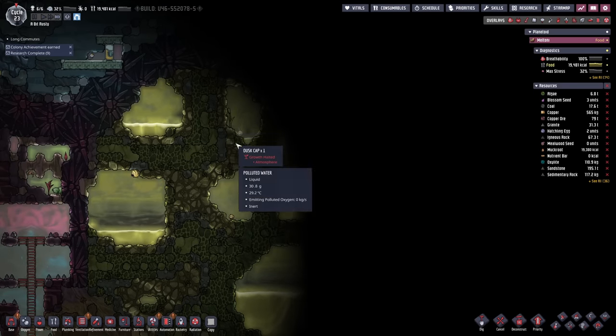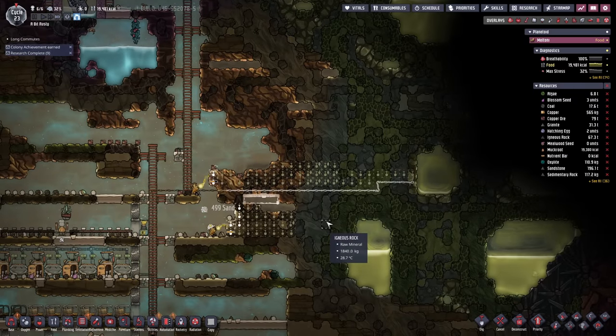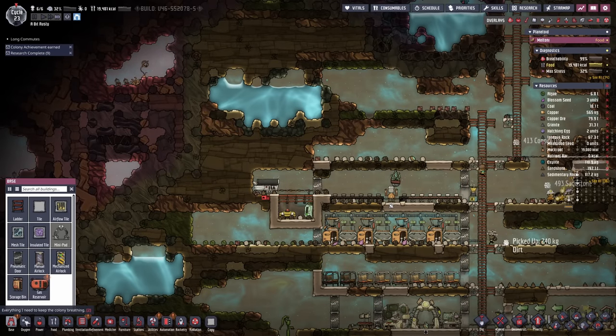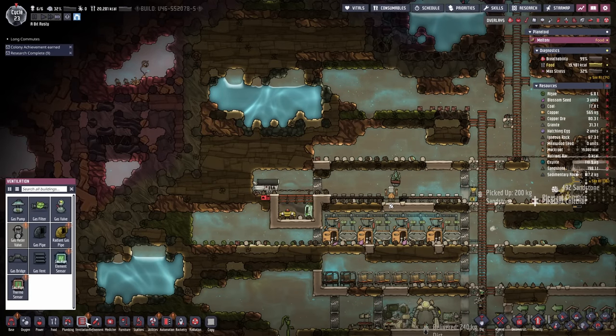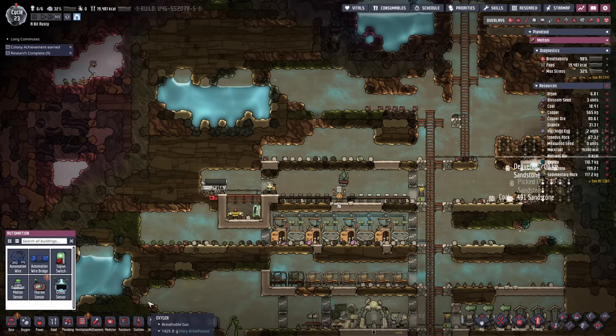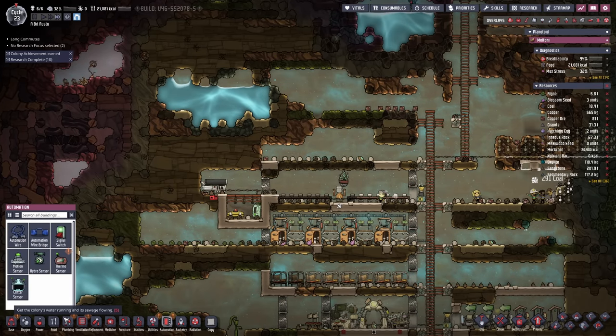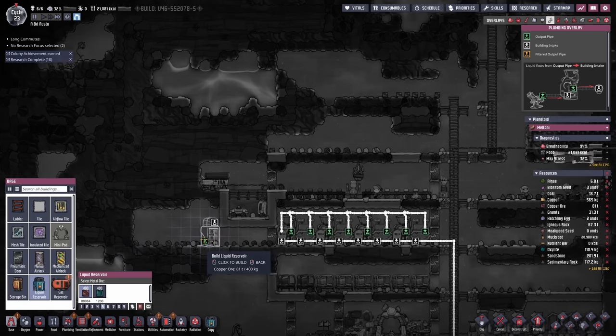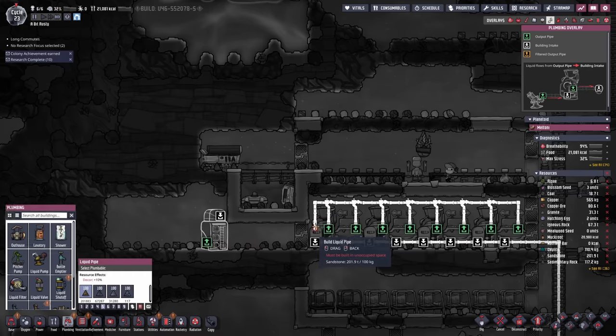Thimble reed — we need to get our hands on some thimble reed seeds as well. Those thimble reed seeds are going to be good for disposing of toilet water. Have we finally got those liquid tanks in place? That's all ventilation stuff. Wait — you have to scroll along a bit. There we go — plumbing. Give me a liquid tank. Liquid reservoir — perfect. So you can go — boom, done.